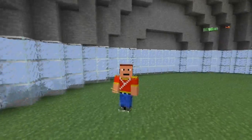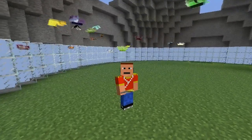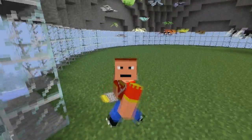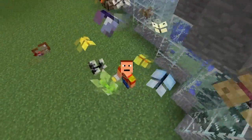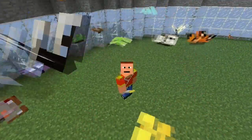I wish the butterfly images were a little bit better — I don't know how they could be better, but the model — how it's just like a little stick and then four flaps — doesn't really do justice to a butterfly. But then again it goes along with the Minecraft theme of squares and only squares.